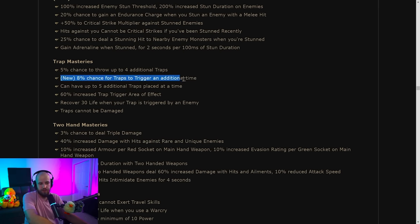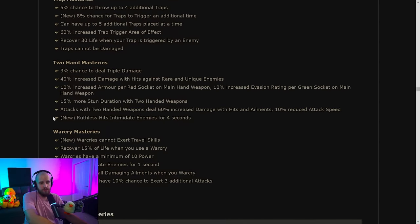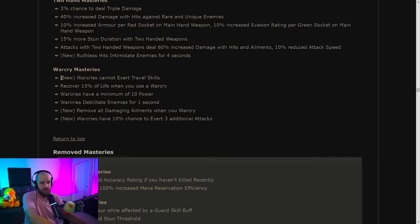Under trap masteries: 8% chance for traps to trigger an additional time — cool, just some extra damage. Two-handed masteries: ruthless hits intimidate enemies for four seconds, which I think was previously an attack mastery. War cry masteries: remove all damaging ailments when you war cry — decent, but typically you want ailment immunity anyway. War cries also have a 10% chance to exert three additional attacks.